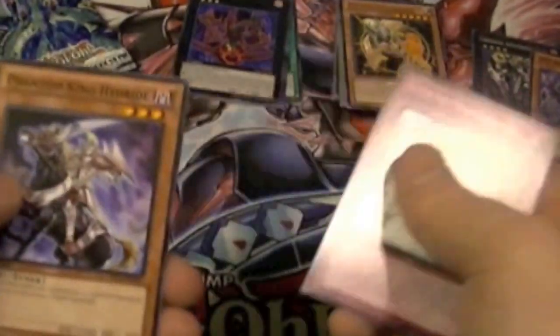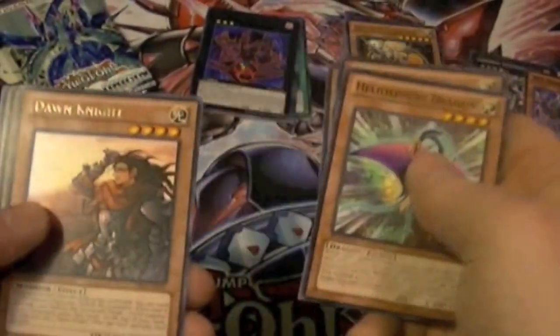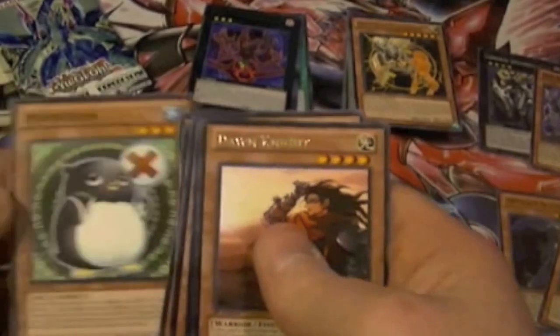Sylvan Waterslide, Phantom King Hideride, Artifact Aegis, Heliosphere Dragon, Dawn Knight, Galaxy Mirror Sage, Gimmick Puppet Destroyed, Gazer Shark, and Bolt Penguin.